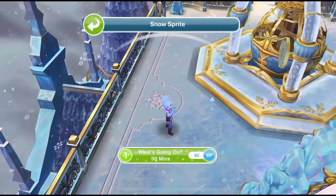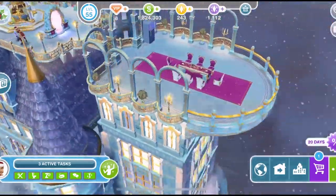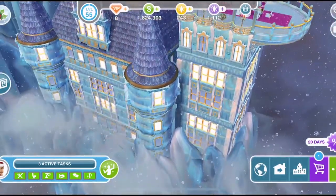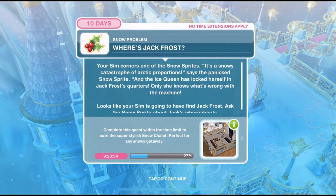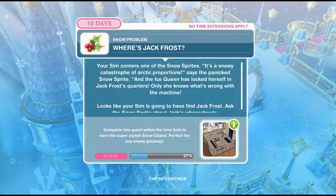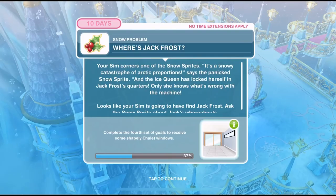Ask what's going on for 30 minutes. I just love this snow palace, isn't it amazing? We've finished asking what is going on. Your sim corners one of the snow sprites — it's a snowy catastrophe of arctic proportions, says the panicked snow sprite.